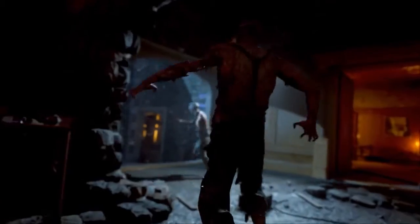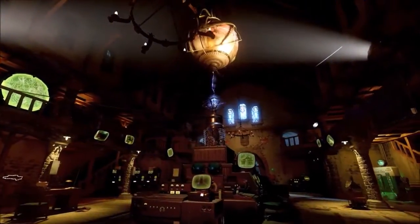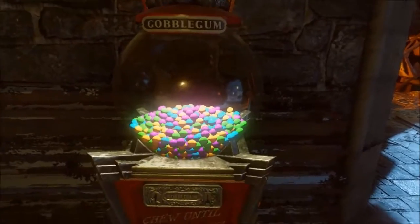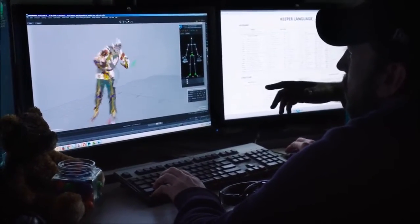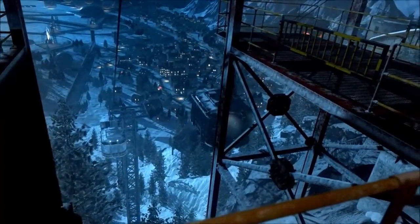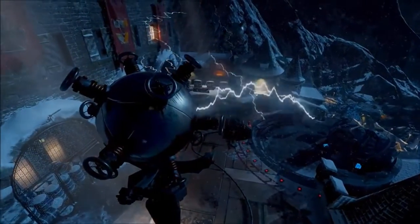Moving into Black Ops 2, we got Vulture Aid, where you can stand near killed zombies and be immune to them — they won't see you — and it drops money bags for extra points. Then Electric Cherry was introduced in Mob of the Dead, where reloading your weapon creates an electric barrier around you. And in Black Ops 3, we got Widow's Wine, where a zombie that hits you gets trapped in spider webs — great for tight corners.